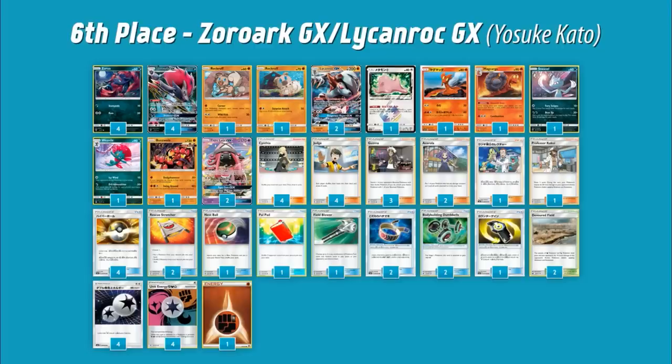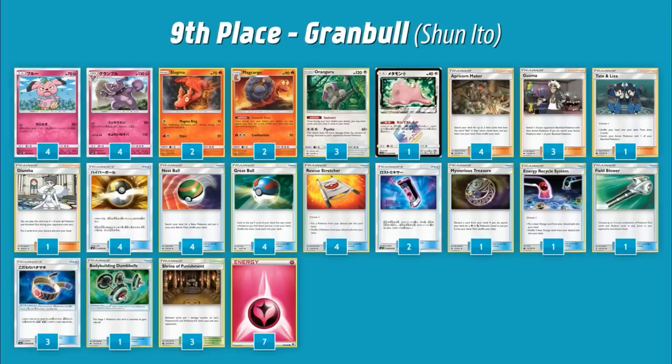Counter Gain is really good with Dangerous Rogue because you attach it onto your Lycanroc and then attach a Fighting and you can use Dangerous Rogue in one turn. One of the biggest problems Zoroark Lycanroc has had is always needing an early attachment onto Rockruff so whenever you need a Dangerous Rogue you could. Now with Counter Gain you just attach it, attach a Fighting energy, and do 200 or 250 damage immediately. You can search for it with Magcargo, the list plays four Judge, then you smooth over, use Trade, and take the knockout. Ditto Prism makes it much more flexible, so this deck is really cool.